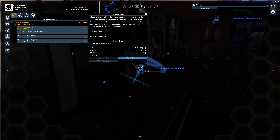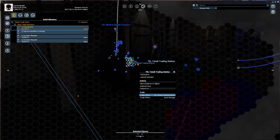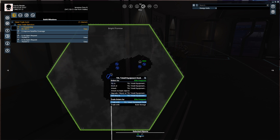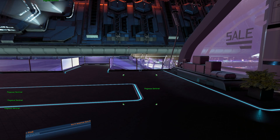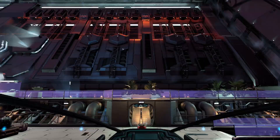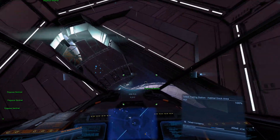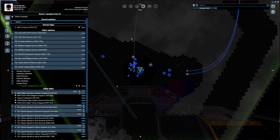Open briefing: all economy steams from the natural resources that exist across the jump gate network. I would like to use a resource probe to find a strong resource region in Namon Azura. Okay so I need those resource probes. I'll send my Elite Vanguard to the equipment dock to get those things. Actually I already have five — no biggie. We can go there. Now we must find the spot — I have absolutely no idea how resource probes work, but we will find out soon enough.